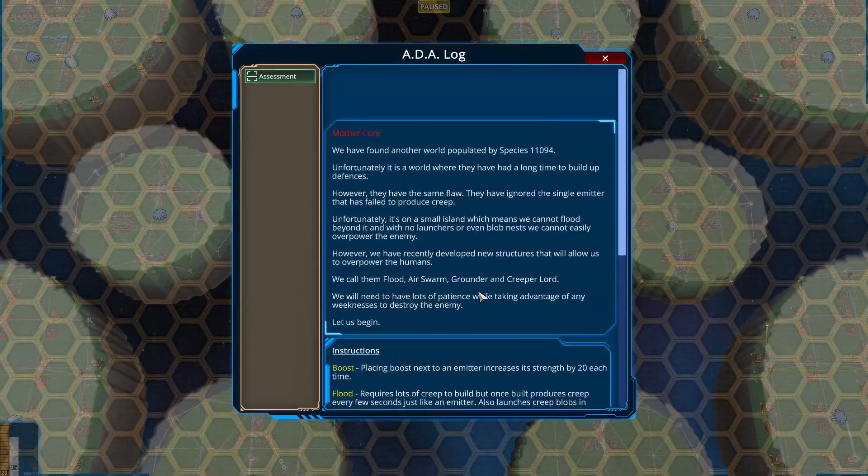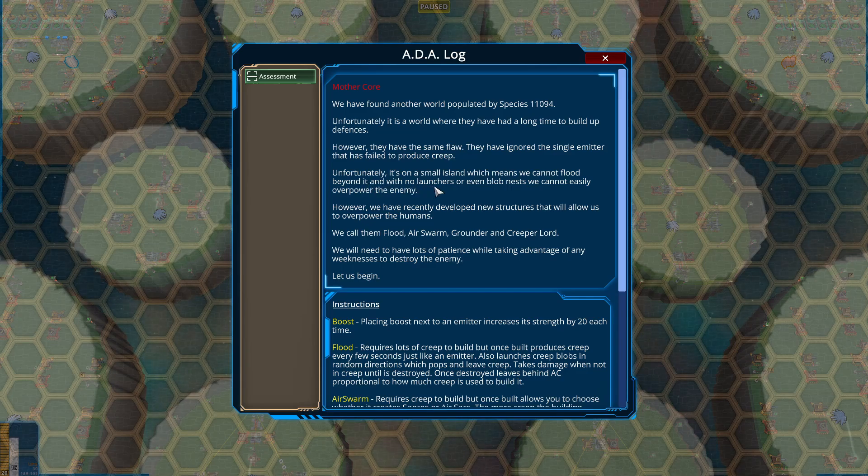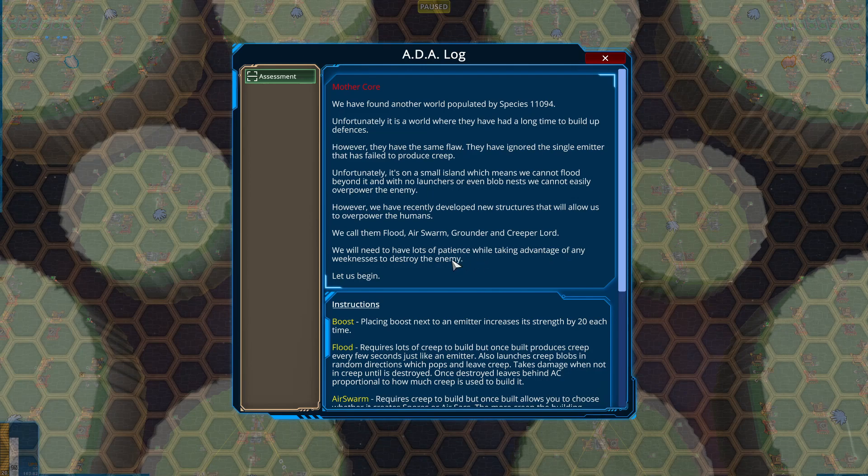Looks like lots of circles. Mothercore: we have found another world populated by Species 11094. Unfortunately, it is a world where they have had a long time to build up defenses. However, they have the same flaw — they have ignored the single emitter that has failed to produce Creep. It's on a small island, which means we cannot flood beyond it, and with no launchers or even Blob's Nest, we cannot easily overpower the enemy. However, we have recently developed new structures: Flood, Air Swarm, Grounder, and Creeper Lord. We will need lots of patience while taking advantage of any weakness to destroy the enemy. Let us begin!